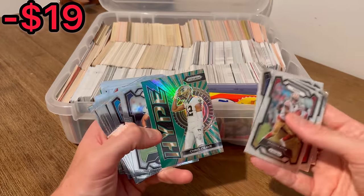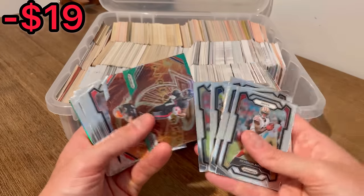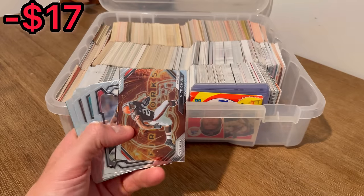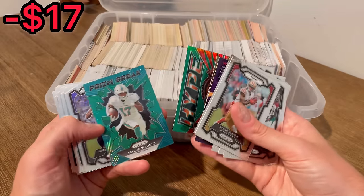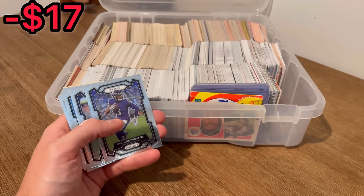Chris Olave, green. Nice. Bijan Robinson, green, Fireworks — he is a lot of fun to watch. Hype. Jamar Chase, green, Prism Break, green. Jalen Waddle. Those are some cool cards right there.